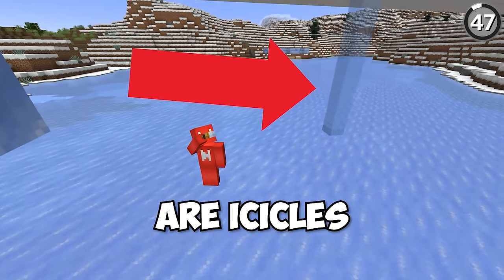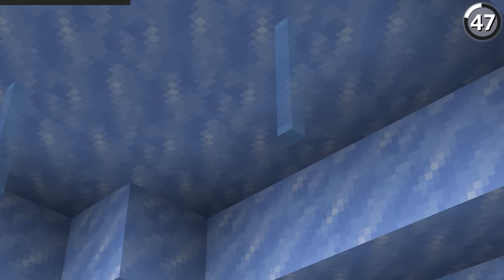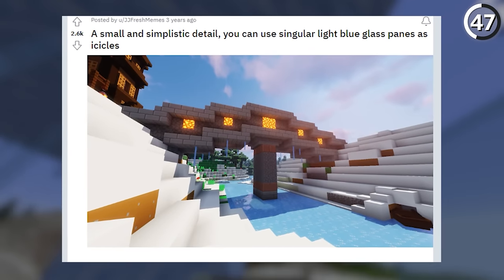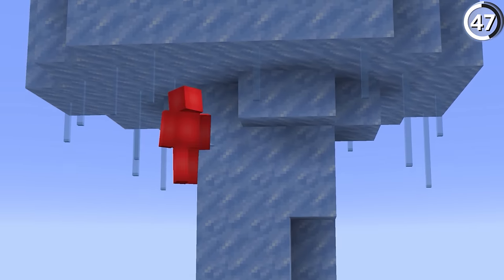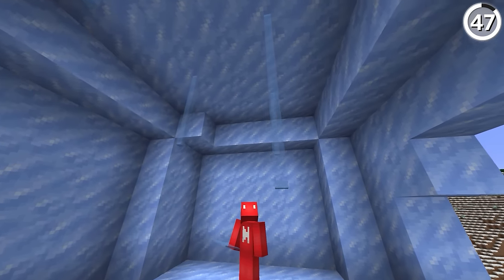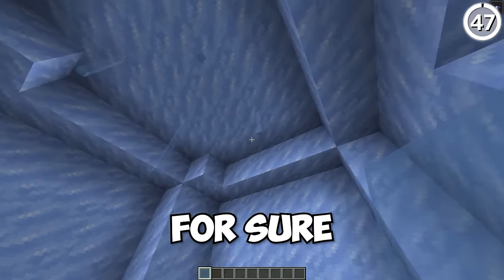This is an ice block and these are icicles — or rather, blue glass panes that we're going to make look like icicles. By dyeing some glass light blue and hanging them underneath a bridge, you'll see that from a distance these work perfectly as the icicles that developed underneath the overhang, especially when the light blue matches the color of the ice so perfectly.